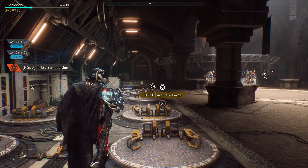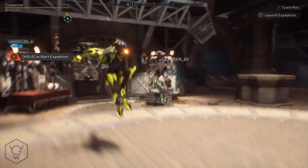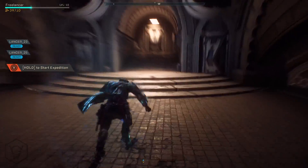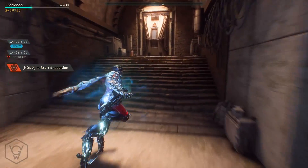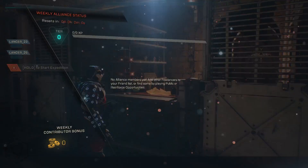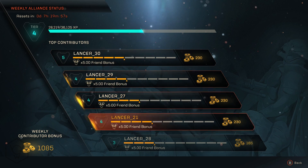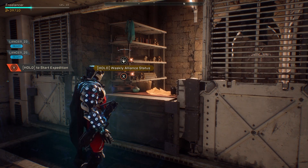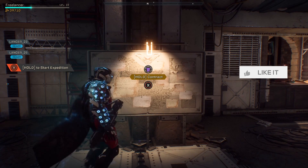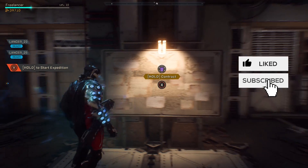In here you can access the forge where you can change your weapons and abilities. You have the vanity store where you can purchase cosmetics for your javelin. You've got the expedition window where you can go off on free play or basically do the story mode. You have the weekly alliance board, which lets you track your clan progress for the week and how much you've contributed — I'm going to be making a separate video explaining how alliances work. You've also got the contract board where you can take on side missions to get really good loot.